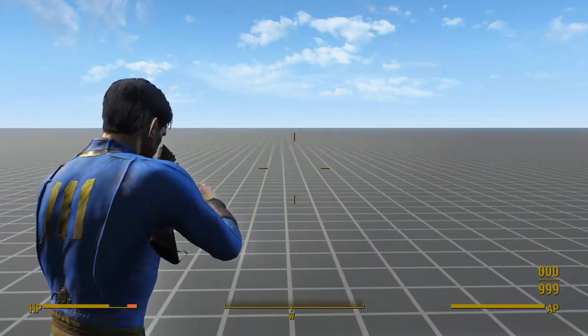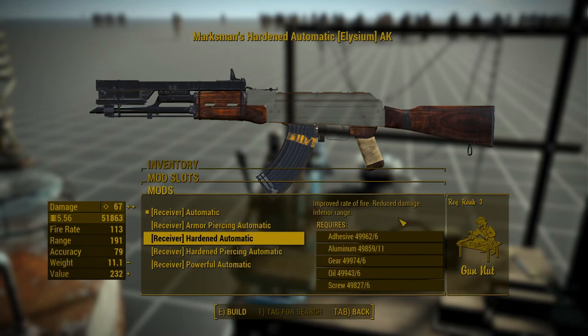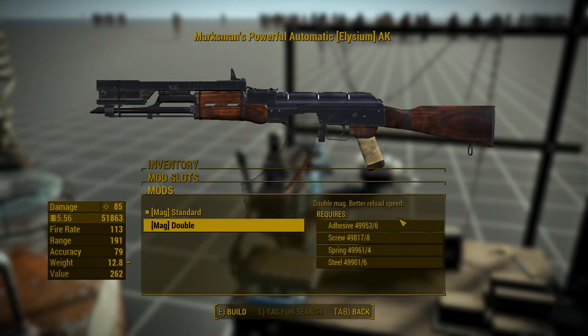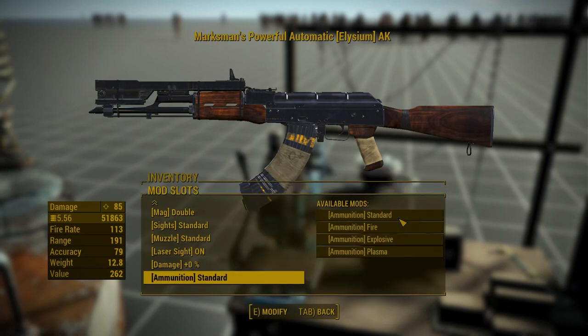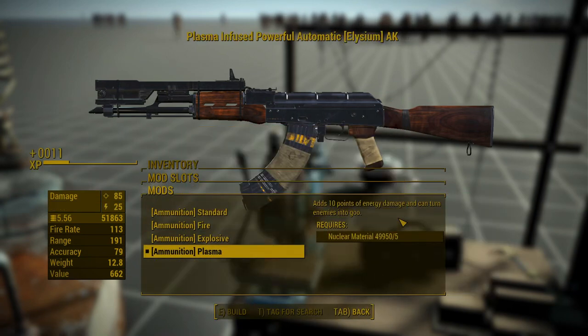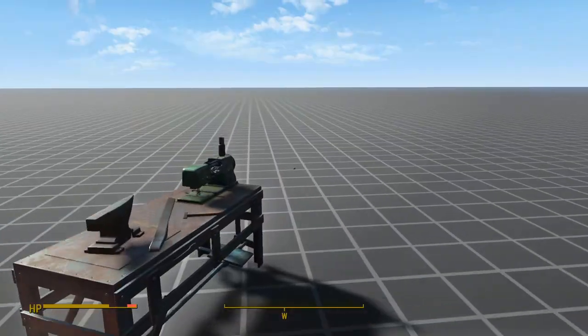Anyhow, this weapon has almost no attachments: five receivers, one ugly barrel, one stock, two magazines, no sights, no muzzle attachments, a laser sight, damage cheats, and four ammo types. That's all we get. This is one of the worst mods on this list. Don't download it.